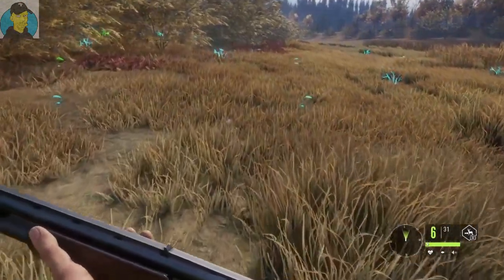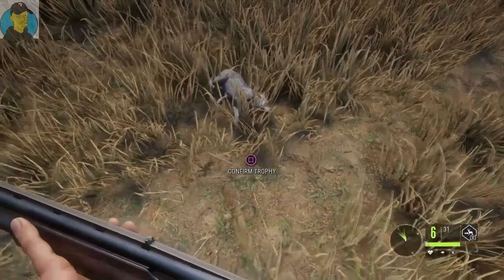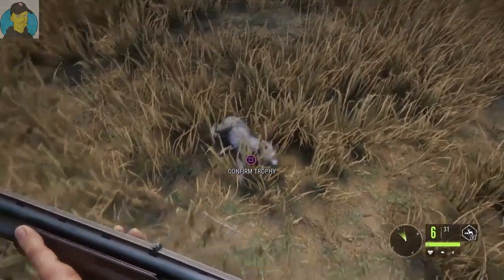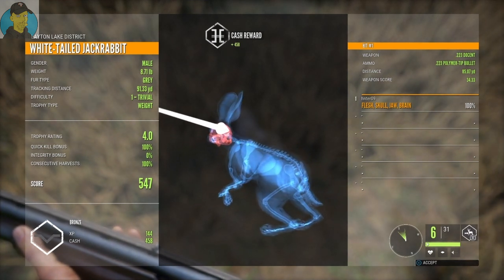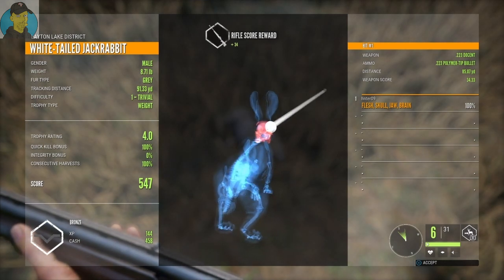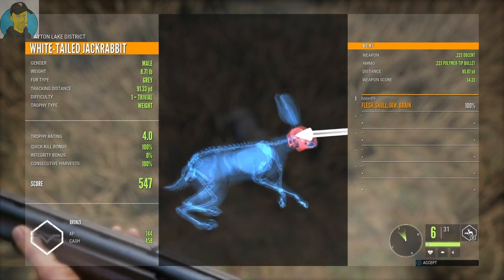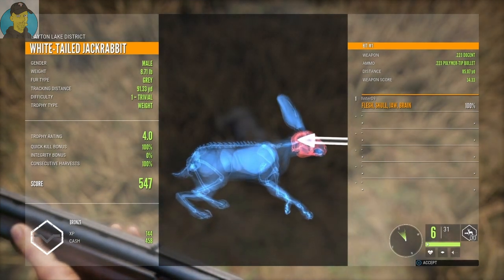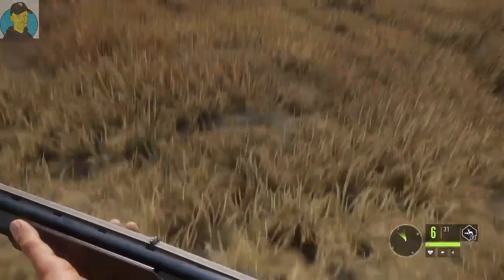Here's our first little jackrabbit — kind of hard to see him in the grass. I hear something running by me. Go ahead and claim him. Trophy rating four, it is a male. You can see the integrity bone is zero, which I expected. Made a darn good headshot right there — you can see the brain, skull, jaw — from about 85 yards. A little 8.71 pound jackrabbit. I'm kind of happy with that one, that's my first one.